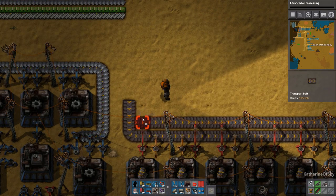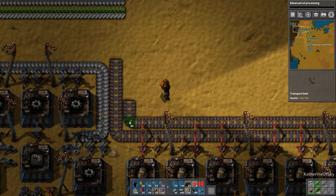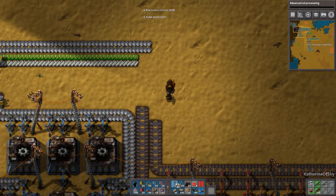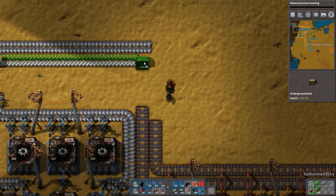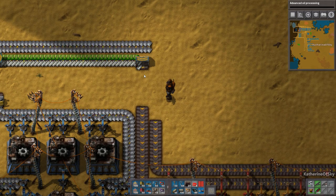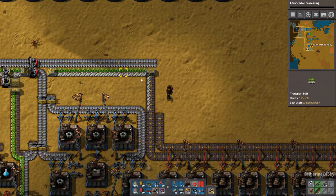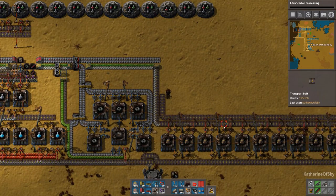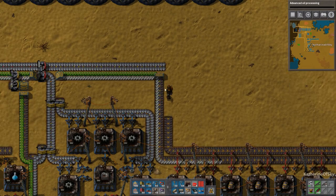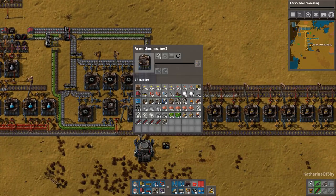Let's make this belt — actually, let's go this way. I don't like when the inserters have to grab off the curve because they often do it quite poorly. Let's separate these two lines by reversing a single belt and then bringing down only steel here. Basically this won't fill the whole line with green circuits and waste them. That's the whole point of doing it this way — we did something very similar right over here. Okay, so that's steel going on.